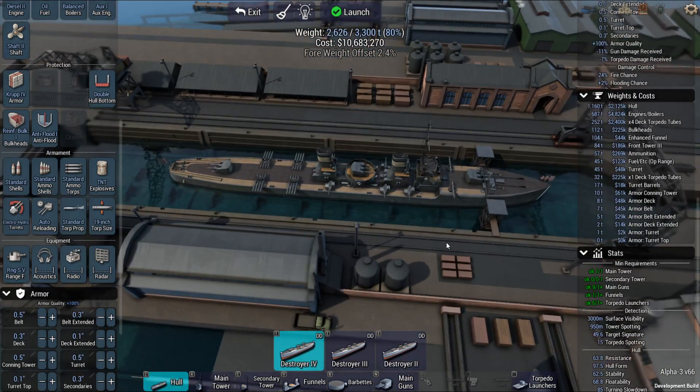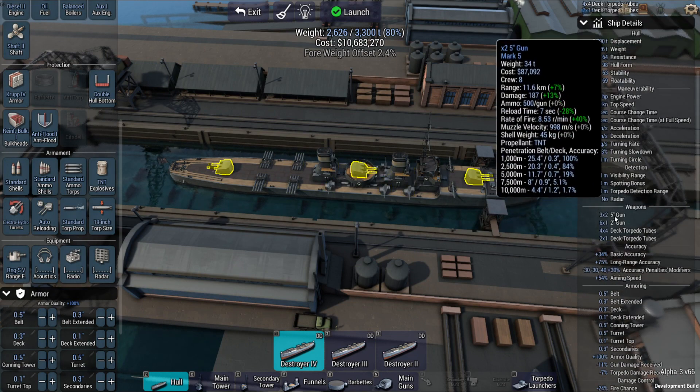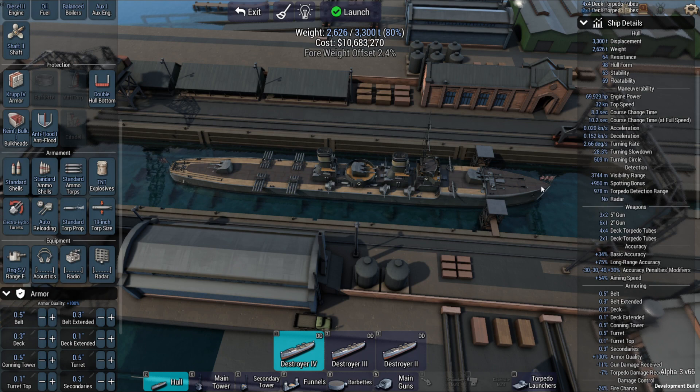So we've got a destroyer with some five-inch guns, two-inch guns, and some torpedoes. Let's see how they do.